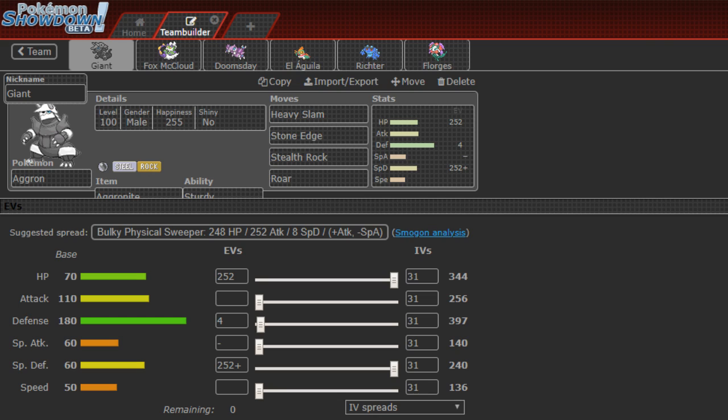I've never played against Mew before, so it's going to be fun. The moves are Heavy Slam, Stone Edge, Stealth Rock, and Roar. For stats, it's running max HP and max Special Defense for that defensive bulk. I made it very defensive this week — it does suggest I use a bulky physical sweeper. Careful nature, boosting that Special Defense in favor of Special Attack.